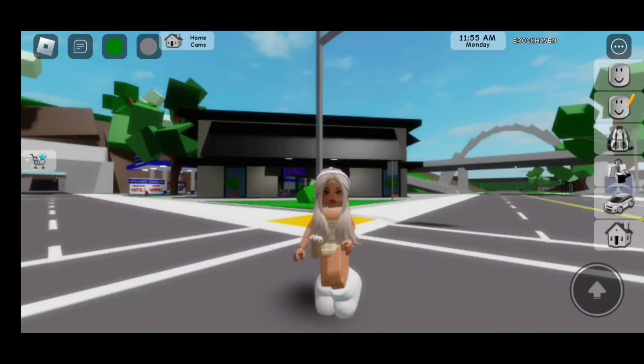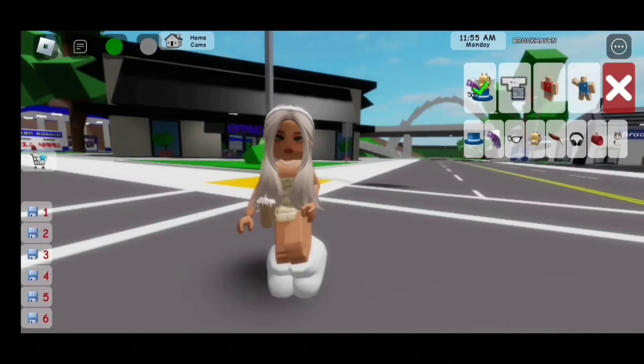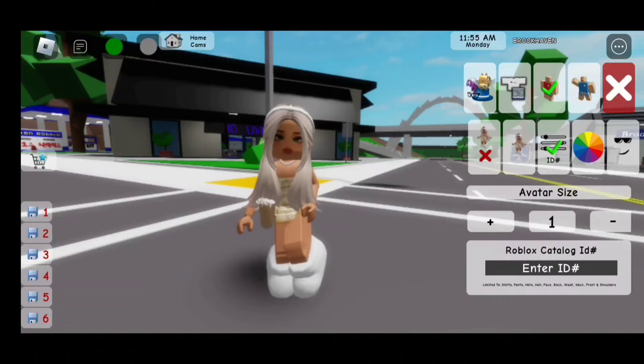To get this face, you need to click on the head with the pencil. Next, click on the man with the red outfit. Then click on ID. And we are going to enter a code for these spaces.